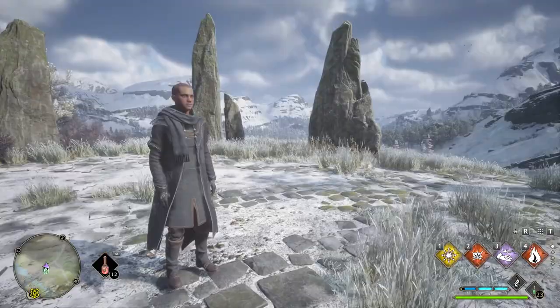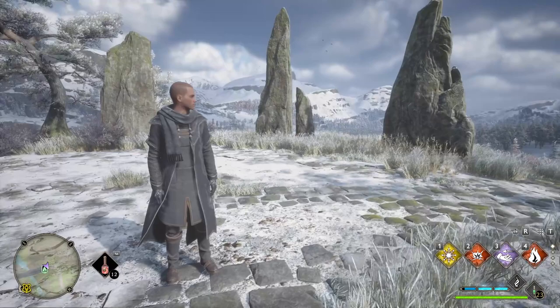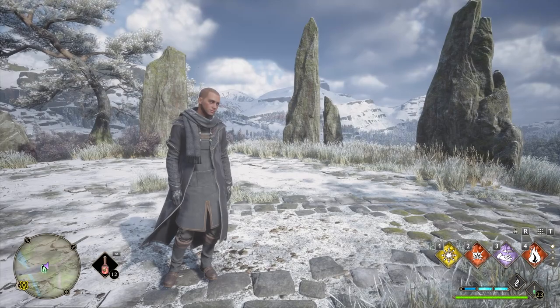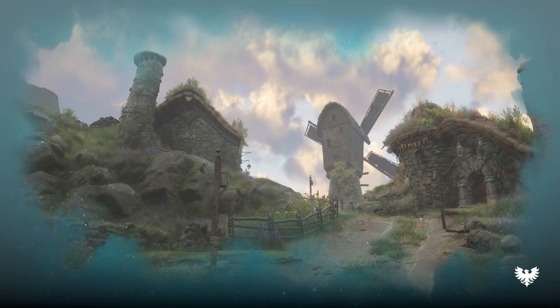Hey guys, welcome back to Hogwarts Legacy. In this video we're talking about an advanced potion and plant farm setup guide, which is basically going to help you know how to set up your farms and potions at an end game level. I'm only level 32 and I've just done my second trial, so we're going to move into our Room of Requirement first to show you where to set up these farms.